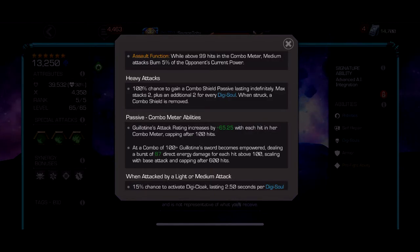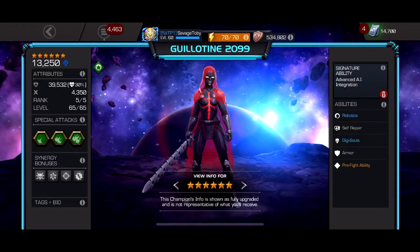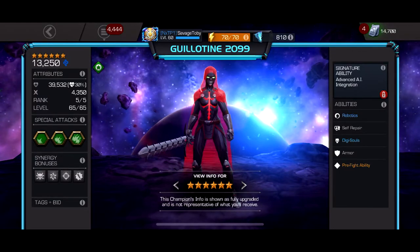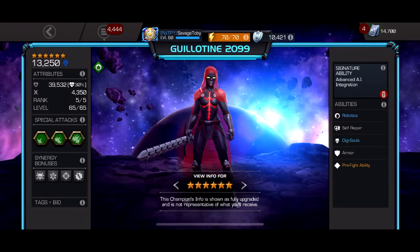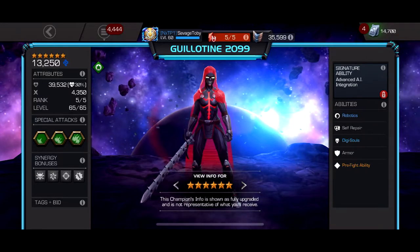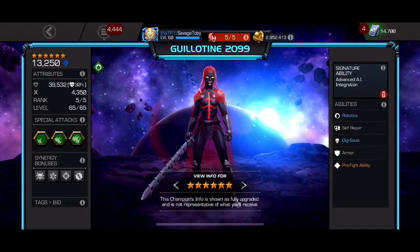It maxes out at 600 hits, but I don't think anyone's ever gotten there with a maxed five-star or six-star because nothing in the game has a big enough health pool. She's the queen of Labyrinth — Aegon's the king, obviously. She can do almost every single fight in Labyrinth with relative ease, without dying, because with the regen you can keep yourself topped up. People thought she'd be great for the Abyss too.